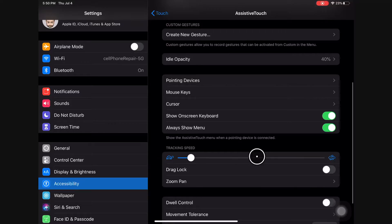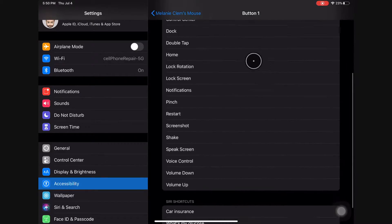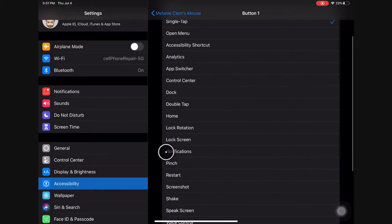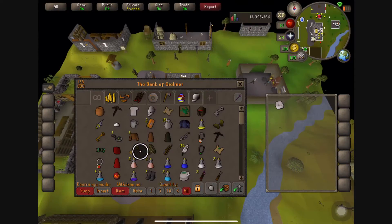Right off the bat when you first connect a mouse via Bluetooth, the tracking speed is really really fast, so I cranked mine down to a comfortable speed. You can adjust it to your preference. In here you can also see all the different options for what the mouse clicks do — for example, if you're using a mouse with more buttons like the MX Master 2. You can even map a mouse click to pinch, so you can pinch in and out with just a mouse.